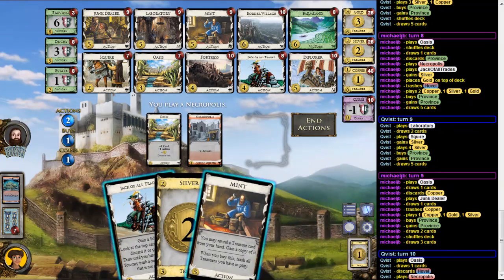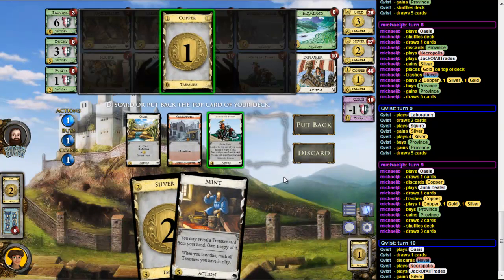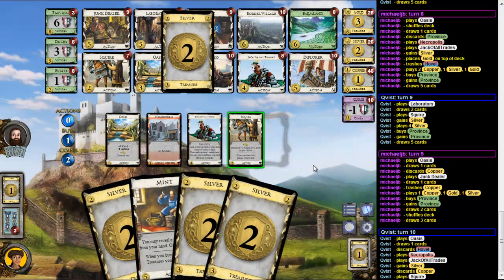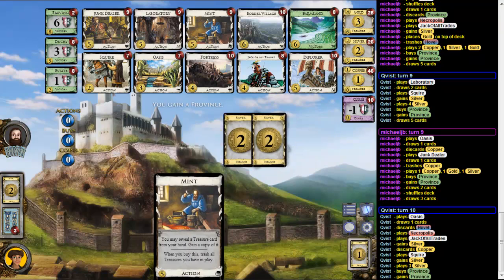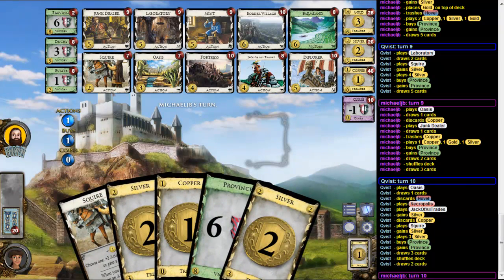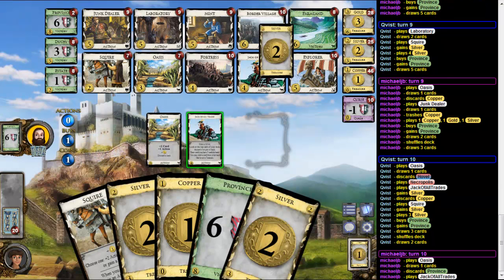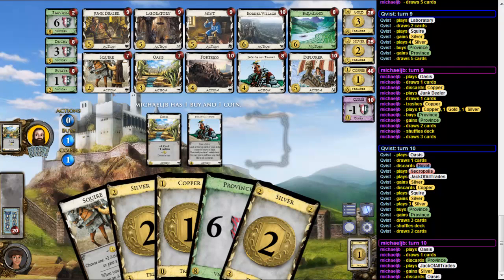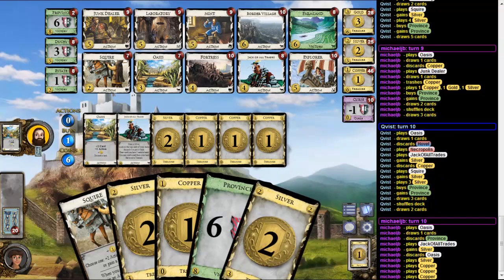Discard this, draw up, discard. So I have 2 — yeah I have 2. Buy the Province here. So let's just get another Silver and buy the next Province. Oh no, that's only 4-6. Doesn't look so good. Let's hope that he can't get a Province here.